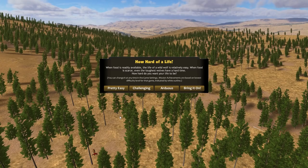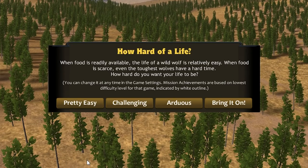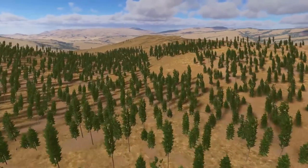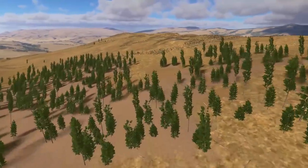When food is readily available, the life of a wild wolf is relatively easy. When food is scarce, even the toughest of wolves have a hard time. How hard do you want your life to be? Well, if I'm being honest, pretty easy would be nice. We are just starting out on our very first game. Let's go with pretty easy. And if we decide to play more after we learn how to play, then we'll try some of the more challenging difficulties. For now, Bumble just needs to find his footing.